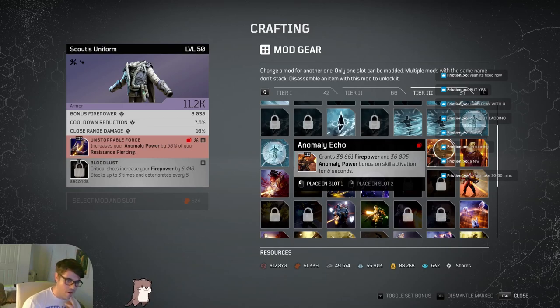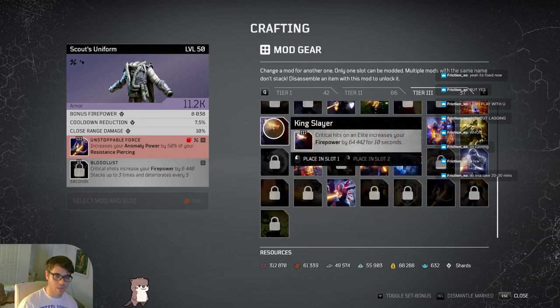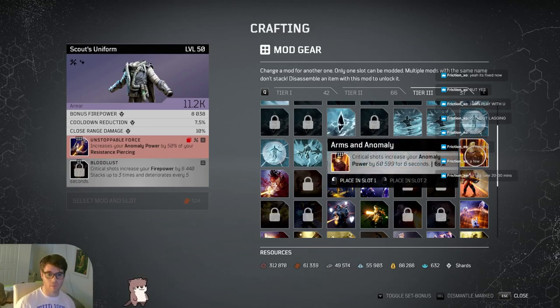Another interesting mod that wasn't good before but is really good now is Anomaly Echo - every time you activate a skill, and you'll be activating skills more often than every six seconds, you get a bonus of 38,000 firepower and 36,000 anomaly power. Absolutely amazing. There's also a mod where critical shots increase your anomaly power, similar to King Slayer but it works on any enemy. It's a six-second buff, and if you're playing anomaly with an assault rifle rather than a shotgun, it's much easier to pull off those critical shots.